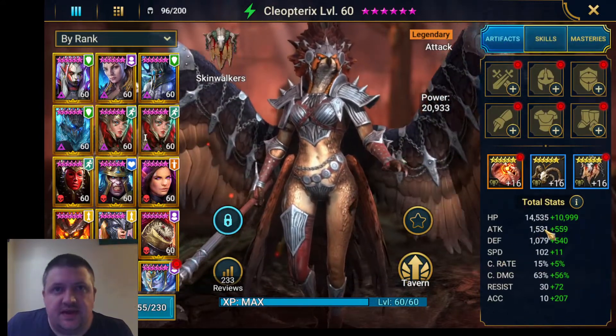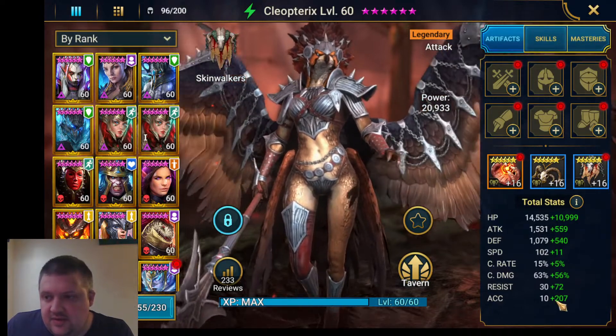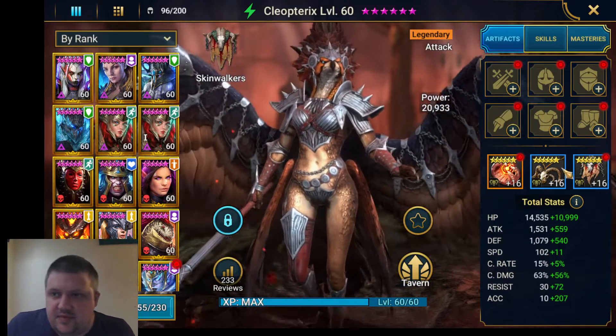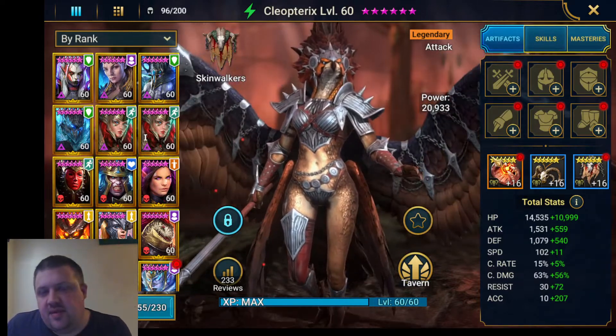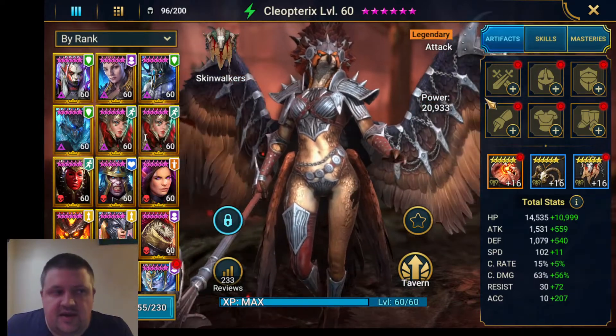When I looked at her base stats, she's got really high attack, which is nice, she's got quite good speed, and then the basic things. I thought I'd put the first few pieces on that are standard for every DPS champion, then go through what sets I think are good, and then we'll look at gearing her.